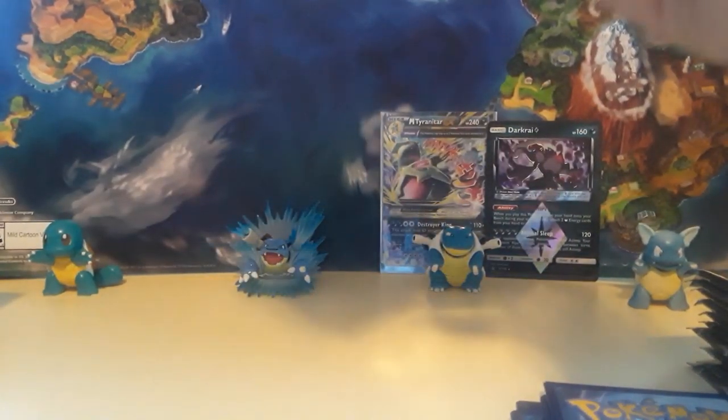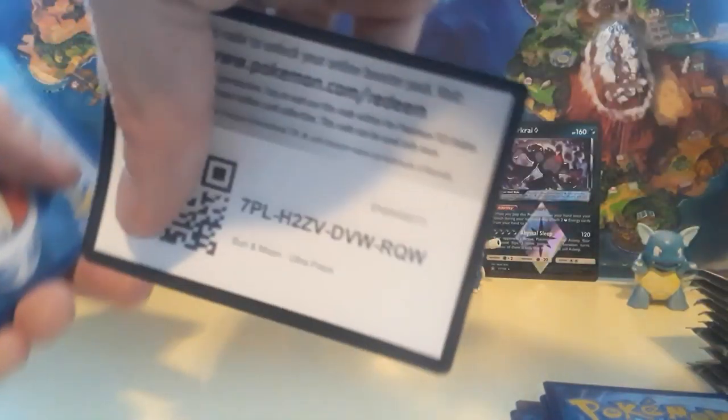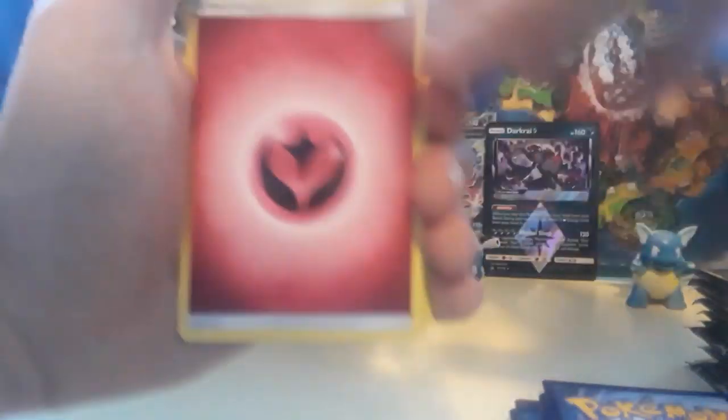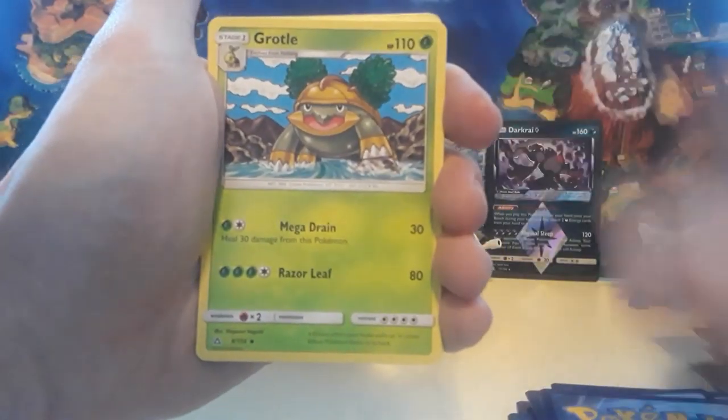We'll put the Dark Rye Prism Star right back there. We're going to do another Ultra Prism because we have more Ultra Prism packs — I think by one more than the Ancient Origins. Code card for you guys. Back to the hotspot thing, I'm really upset — we're behind schedule.